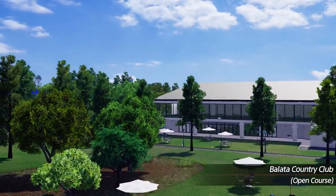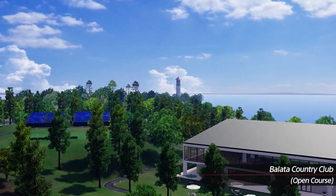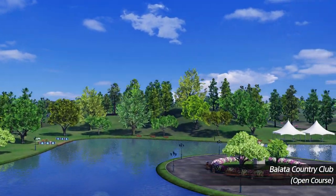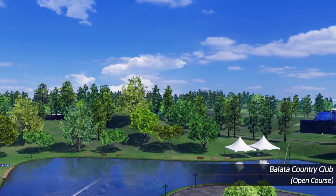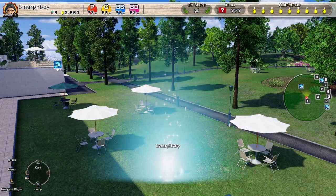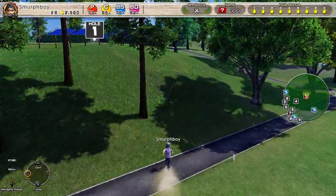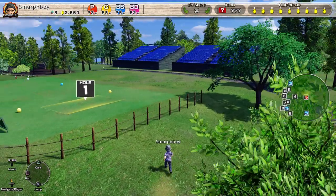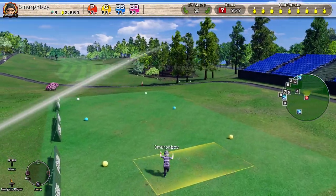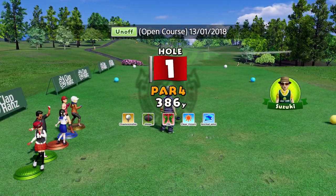Welcome back everybody. A little member of Everybody's Golf on PlayStation 4, carrying on our series of the DLC courses. This is Balata Country Club, and we're going to play the Outward 9. This is the first time I've actually played this course — I bought it so you don't have to. So let's check it out. I've never seen it, I've never played it, I know nothing about it other than it's a DLC course. So let's play it and I'll tell you what I think as we play.